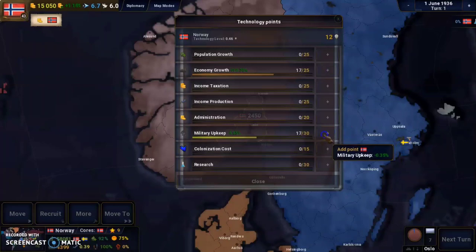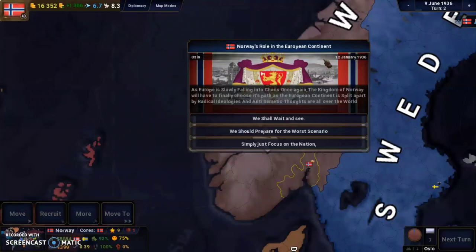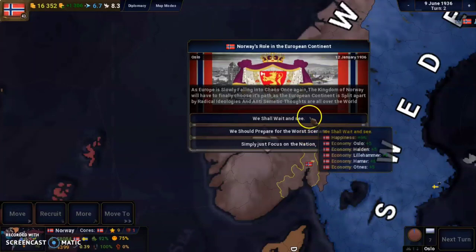The first event is 'Norway's Role in the European Continent.' As Europe is slowly falling into chaos once again, the Kingdom of Norway will have to choose its path. The European continent is split apart by radical ideologies. We can wait and see, prepare for the war scenario, or simply focus on the nation. I'll choose to prepare for the war scenario, because we can never know what happens.